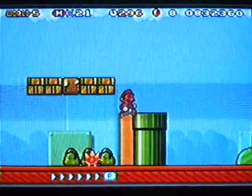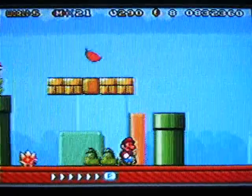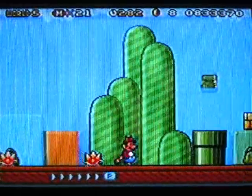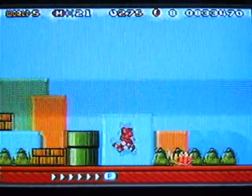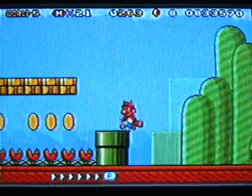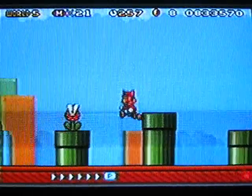Whoa, a spiny! Was it worth going for that box with a piranha plant all over the place? I guess it was worth it — I took no hits and I can float over the piranha plant. There's a Kuribo's Shoe! Oh — I thought I was able to take the shoe if I killed the Goomba inside. How do I get the shoe? I want to jump around in the shoe!